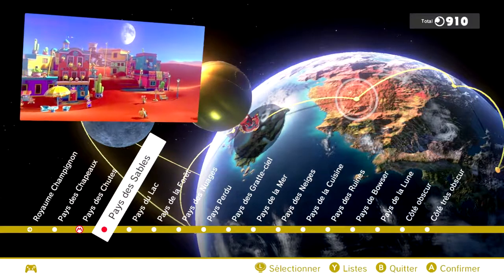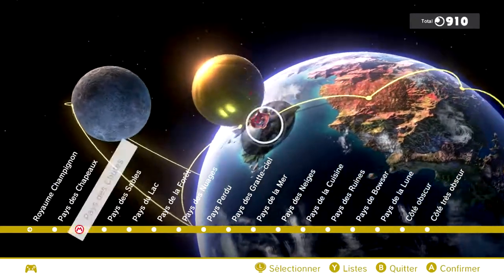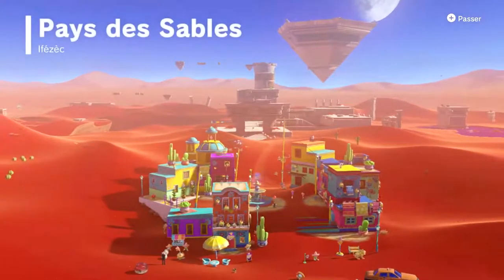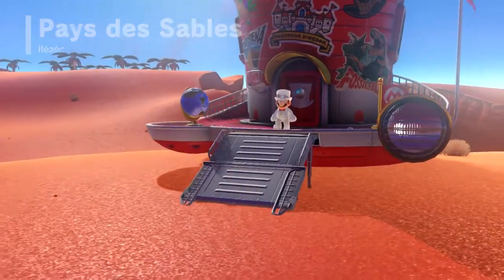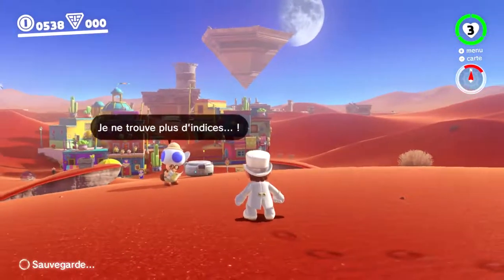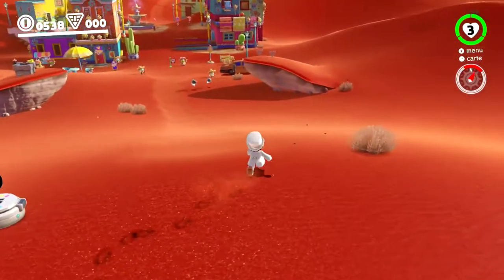C'est la totale surprise à chaque découverte d'un monde. On va faire le pays des sables — c'est le pays juste d'après. C'est pour moi le côté positif de ce Mario, mais aussi un côté un petit peu négatif. Il y a eu beaucoup de liberté au niveau des environnements. L'environnement est complètement désertique, avec un côté très mexicain — c'est plutôt sympa.